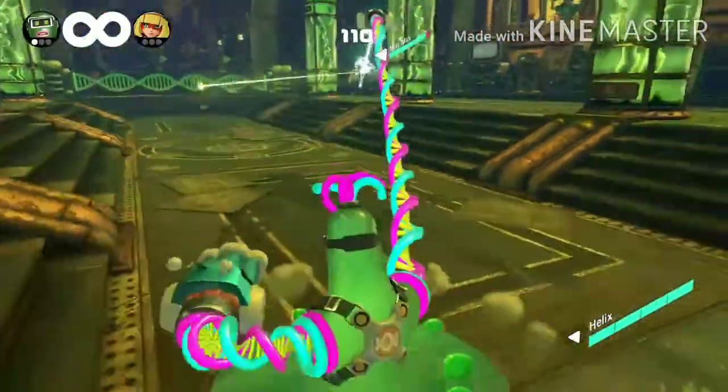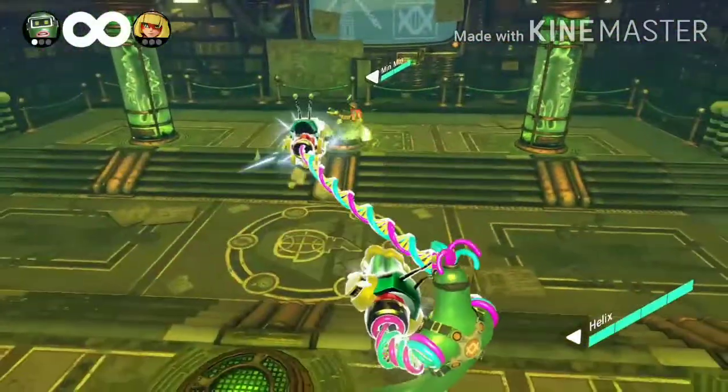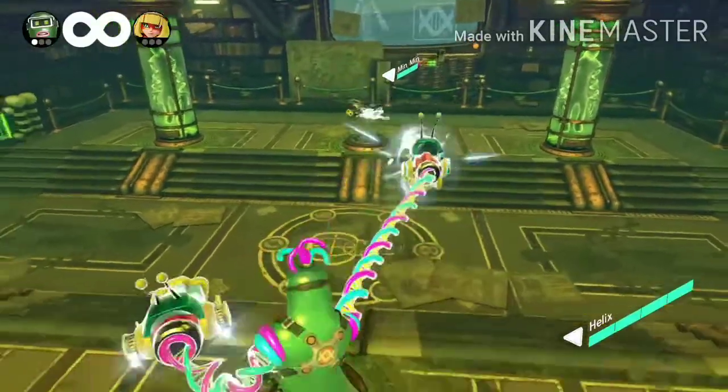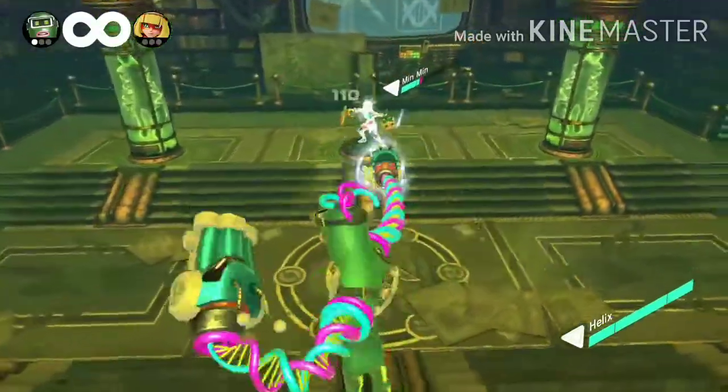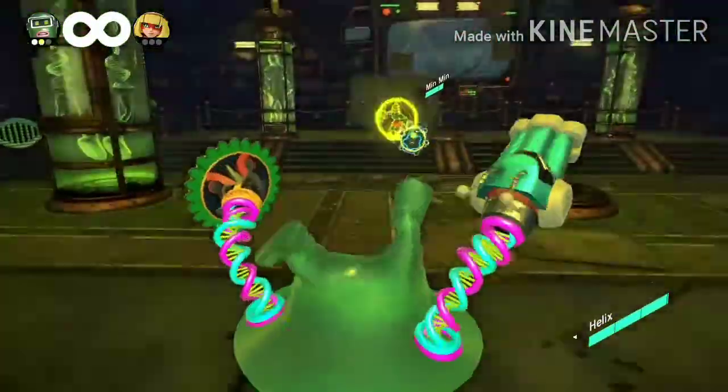Next up, we have the Ice Dragon, which in my opinion is probably his best default arm. This Dragon, when charged, shoots an ice-cold laser beam that gives the freeze element, which is actually pretty good, not gonna lie. This arm's pretty good.